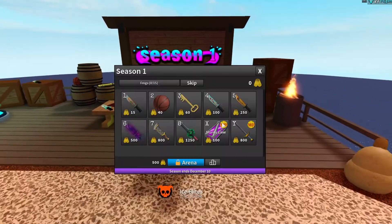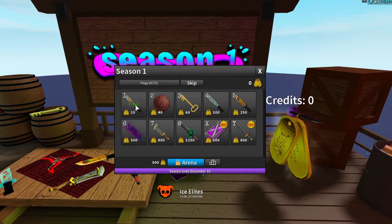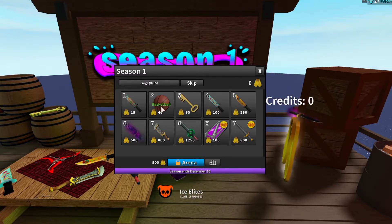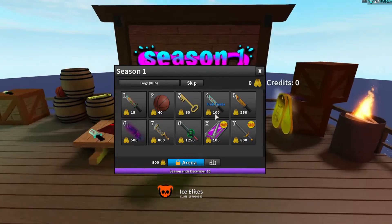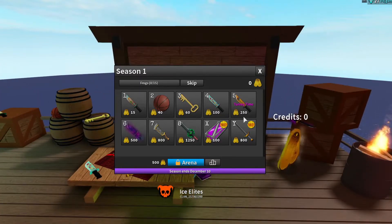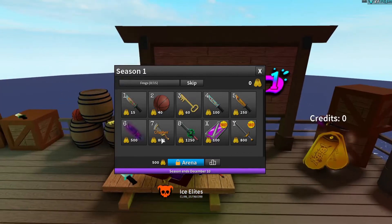Let's go over what's in this battle pass. In Season 1 for competitive mode, Tier 1 is the Frog's Knife — you need 15 credits. Tier 2 is the Basketball, 40 credits. Tier 3 is a Key, 60 credits. Tier 4 is a cool Fruit Knife, 100 credits. Tier 5 is Perky Time, which looks awesome — 250 credits. Tier 6 is called Astro, it's an effect I think, and you need 500 credits, which looks really cool.